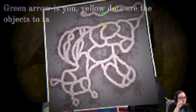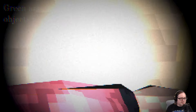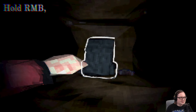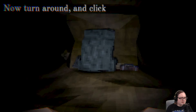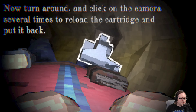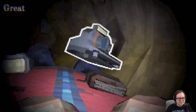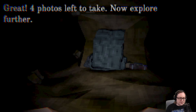Green arrow is you. Yellow are objects to take a photo of. Okay. That's a light. Turn around and click on the camera several times to reload the cartridges. Oh my gosh, they weren't kidding. Great — four photos left to take. Now explore further. Surely nothing bad will happen.